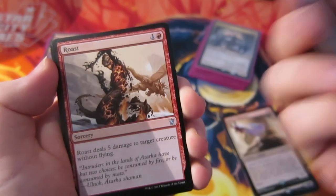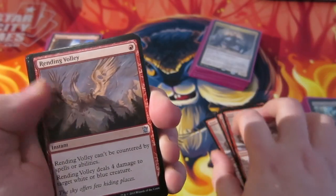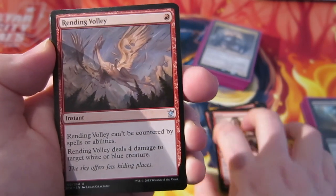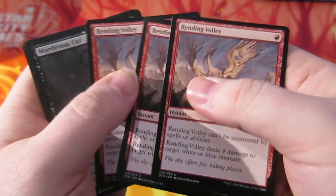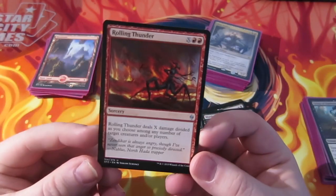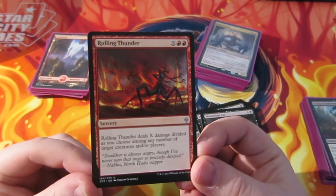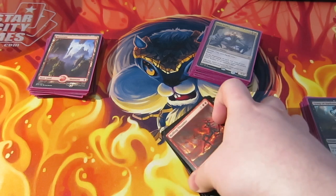A couple of Self-Inflicted Wounds — we've got green-white decks around at the moment. Roast deals five damage to a creature, which is going to kill a lot of creatures — as long as they haven't got flying, we'll be able to kill them. We also have some Rending Volleys, which hits white and blue creatures. A couple of Murderous Cuts to deal with slightly larger creatures we might come up against. And I'm going to try a one-of Rolling Thunder in the sideboard: it deals X damage divided as you choose among any number of target creatures and/or players, so it could be a finisher to the head or clear the field against token decks.